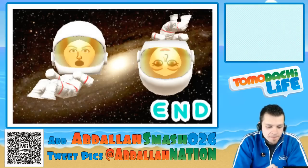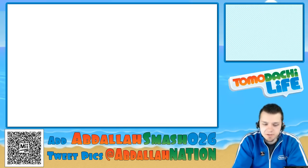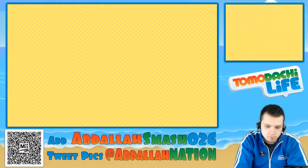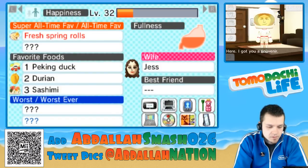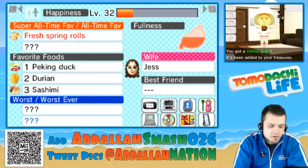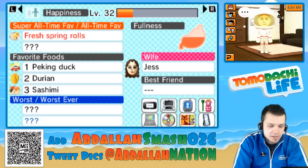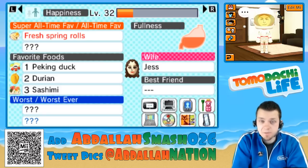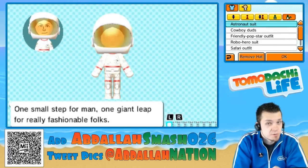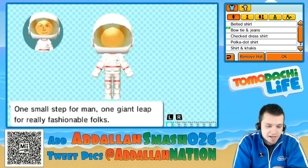Once you click done, he goes back to the surface of Earth. He always gives a souvenir of a Martian rock, so that's pretty cool — Martian rock added to your treasures. And you permanently get to keep the space costume, which is pretty awesome. One small step for man, one giant leap for really fashionable folks. It comes with a hat and a helmet too, and you can wear it however you want.